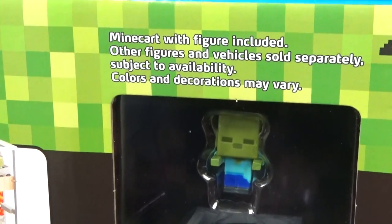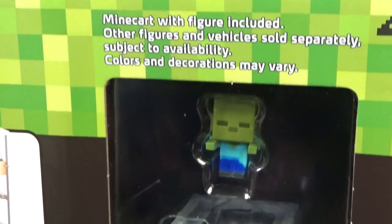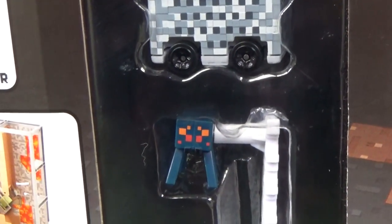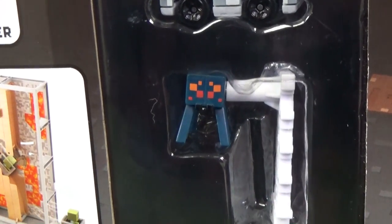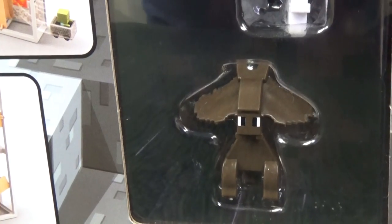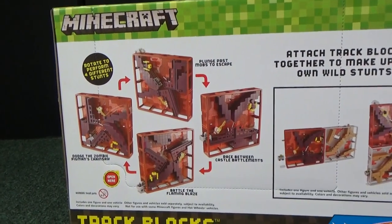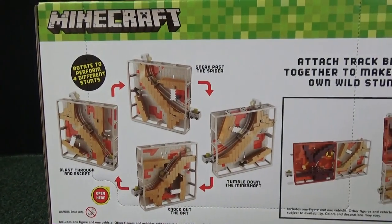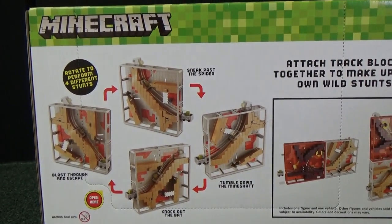Here are the accessories you get in this pack — I believe that's Zombie. You get a mine cart with that one as well. This is some type of Spider, and on bottom we have a Bat. The back of the box pretty much just re-explains what they showed on the front. There you have for the Abandoned Mineshaft.